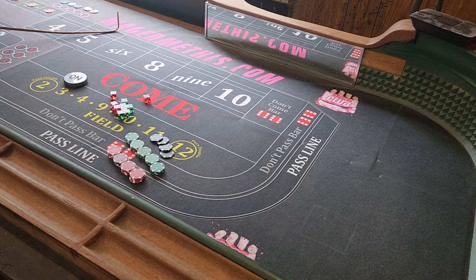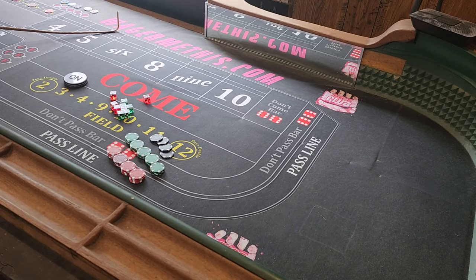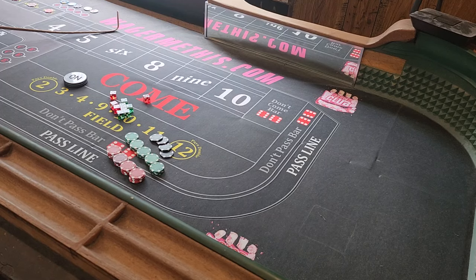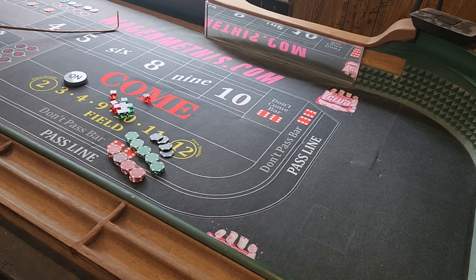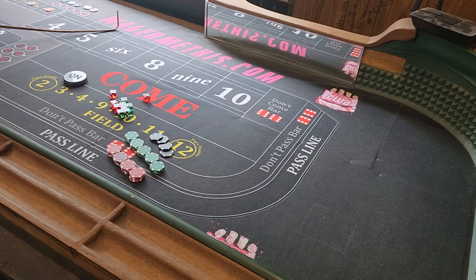Hello everybody, it's Jacob from Wedging Me This here. Today is going to be another episode of the $90 six and eight styled videos. What we're going to do is go $90 six and eight, no pass line today — so if you wanted to shoot you'd have to incorporate that. The $90 six and eight is going to win $105, then we'll turn right around and play $100 iron cross.